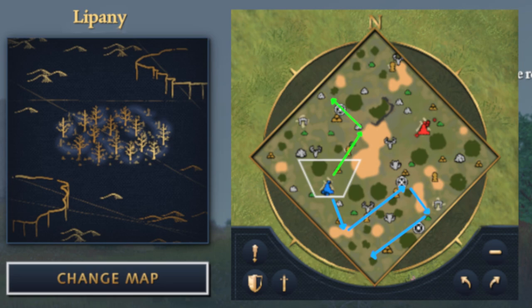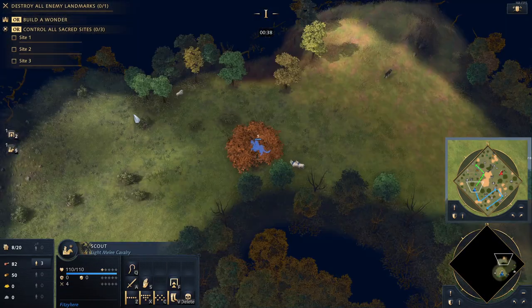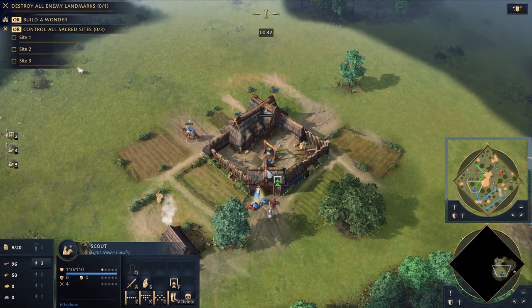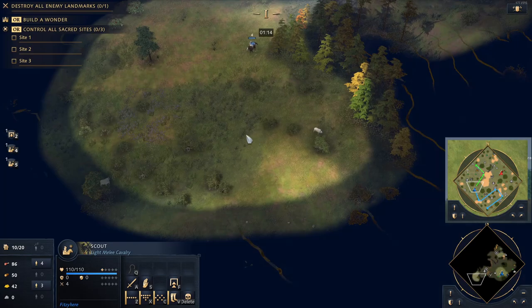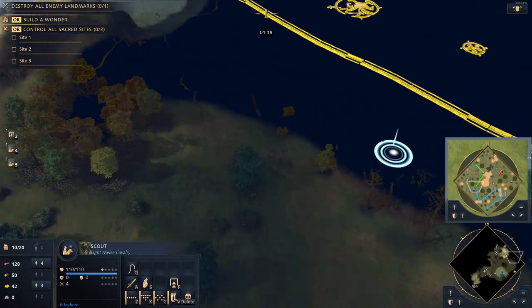For Lipany, your first scout moves to the right, away from your opponent, then to the middle right third of the map. Typically there's a herd of three sheep here. After that, move to the edge of the map and back towards your right corner. The second scout moves straight to the middle left third, and then to the edge of the map.